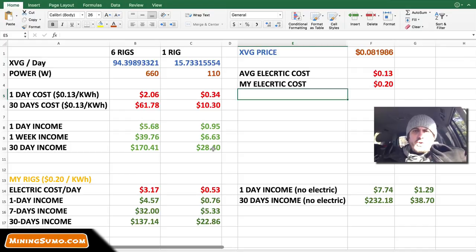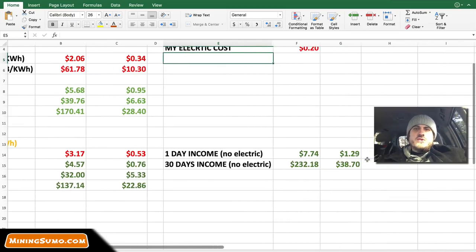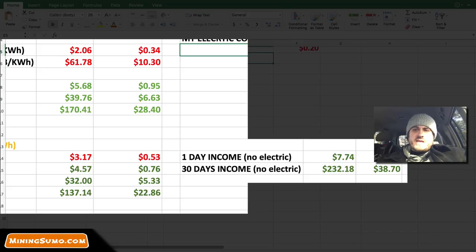They're mining Ethereum now. I'll also show you my Claymore BAT file. The way I do it is I try to maximize the Ethereum hash rate, so I try not to cannibalize that, and at the same time I try to maximize XVG or Vergecoin mining speed. Now these are actually my real stats: because my electricity is 20 cents per kilowatt hour — a lot more than the national average — my daily electric cost for six rigs is three dollars and 17 cents, or 53 cents per rig. My daily income for six rigs is four dollars and 57 cents, and my monthly income is 137 dollars after electricity is paid.